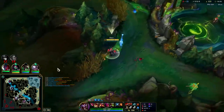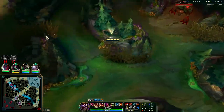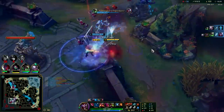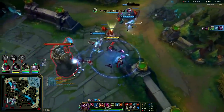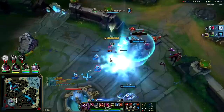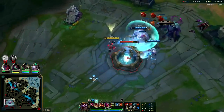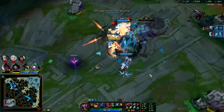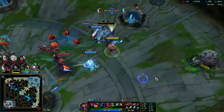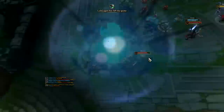We have the blue jungle item finished, so every time we touch a bush we're going really fast — super useful especially when you're invisible so you can clear more distance and get behind people. Smite him, triple auto — he died super fast. Damage output was high. We'll probably end here pre-25 and do a part two. They picked a really bad comp to play into Shaco — or another way to phrase it, I picked Shaco against a really good team to play him against. I'll see you guys in part two.